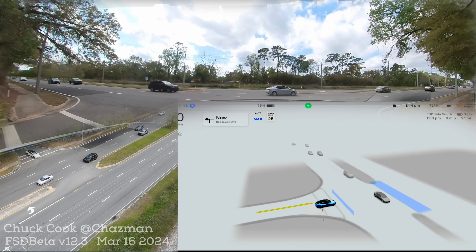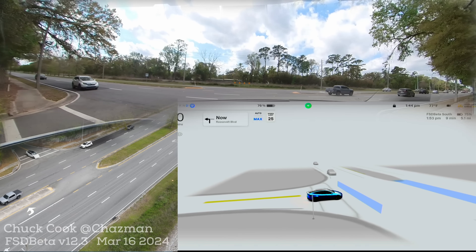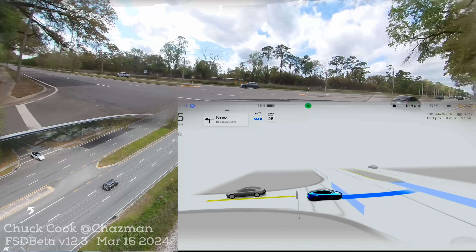There's a nice gap coming. The car with a blinker on is going to turn right — it shouldn't go in front of that car because there's another car behind it. Now it's wide open to the left and wide open to the right.